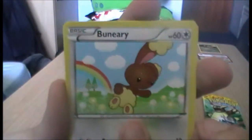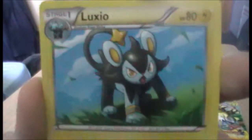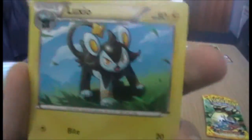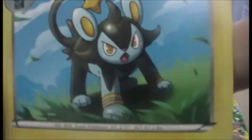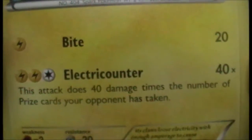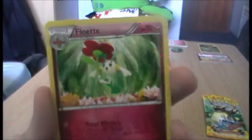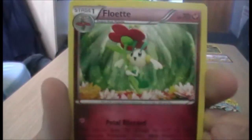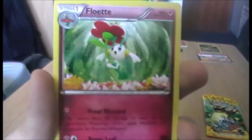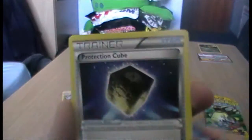We have another Buneary. We have a Luxio — all I need now is a Luxray. This line is one of my favourite lines and I love Electric Pokémon. Electrocutter is one of his moves, which sounds glorious. We have a Floette. I realised I called the Flabebe card from the first pack a Floette in part one — I apologise for that profusely.